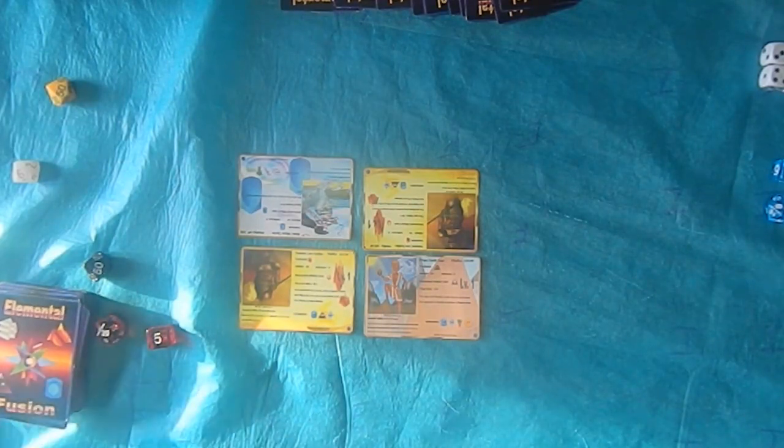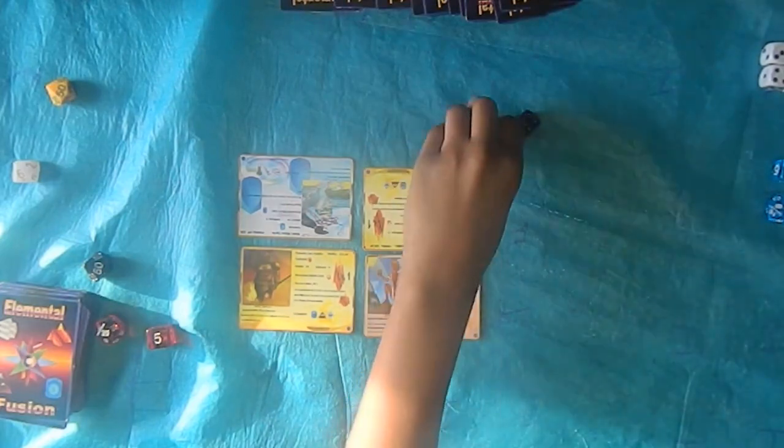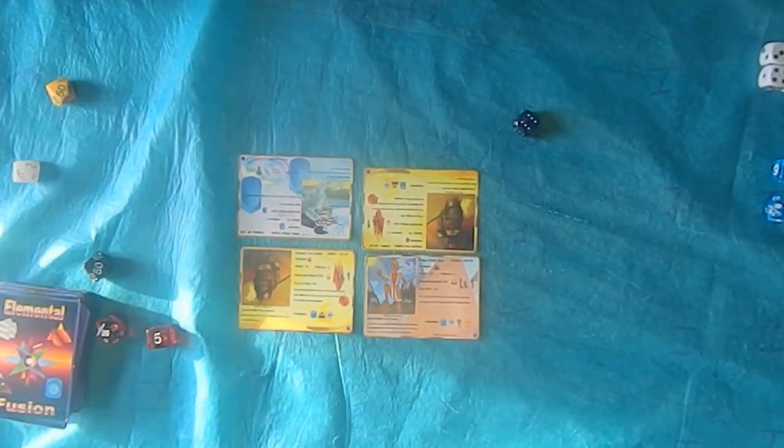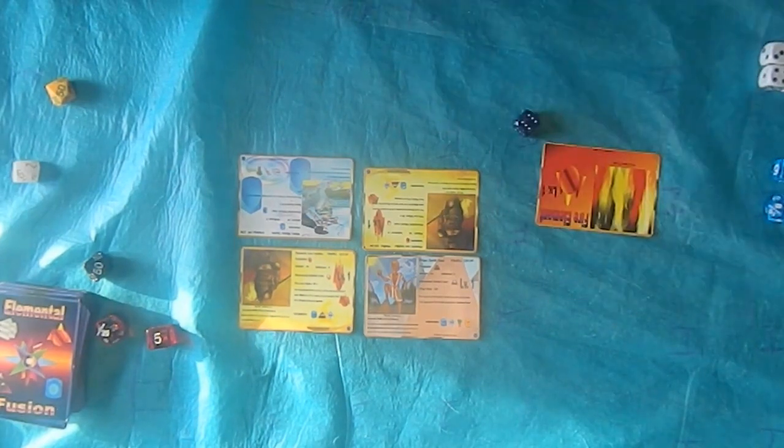Here we go, getting ready for those rolls. And that's a 0 versus 6 — Dom goes first this time. Each player is looking through their decks, seeing what they have going on right now, checking out their hands.